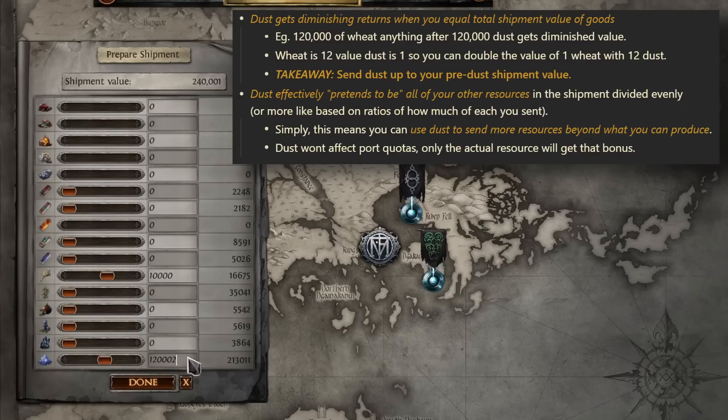For example, if you wanted to double the value of a single piece of wheat: one wheat has 12 value, so you'd send 12 dust and that would equal 2 wheat, or 24 value. The takeaway from this is that you can boost your shipment value as much as you want up to the pre-dust shipment value. So if you send a million total value of mixed crops you can send 1 million dust. This becomes quite hard to produce unless you're consistently dusting and shredding high rarity uniques, but it is still a very useful tool for boosting value.